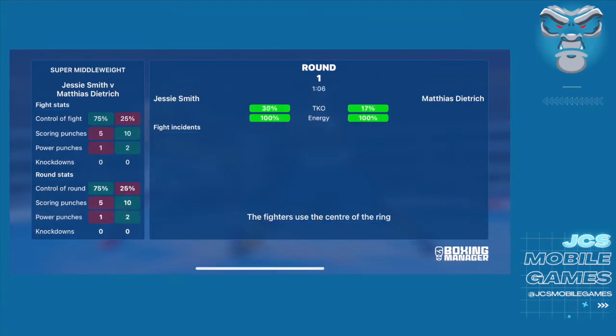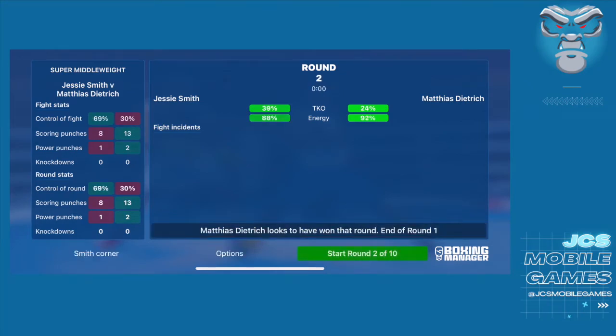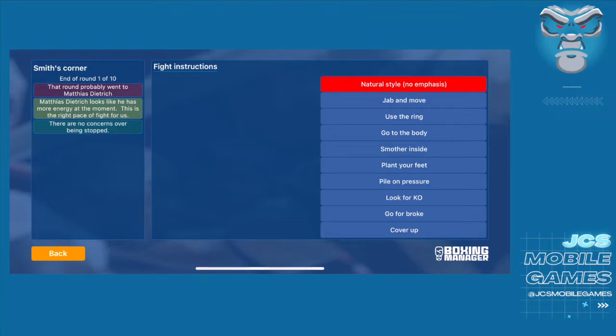As the fight starts, every match begins with your natural boxing stance. Going into round one, I had more control of the fight even though he landed more scoring punches and power punches — he won the round, but controlling the fight looked to be in my advantage. Going to the corner, we go through the fight instructions, so let's run through those.